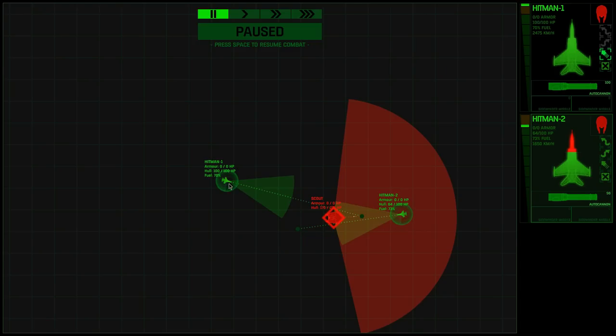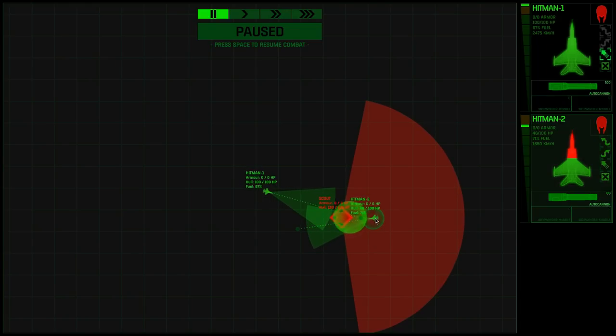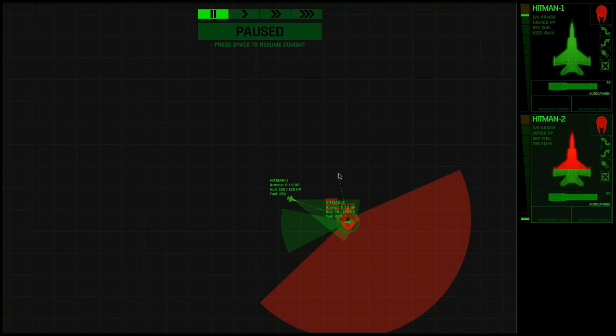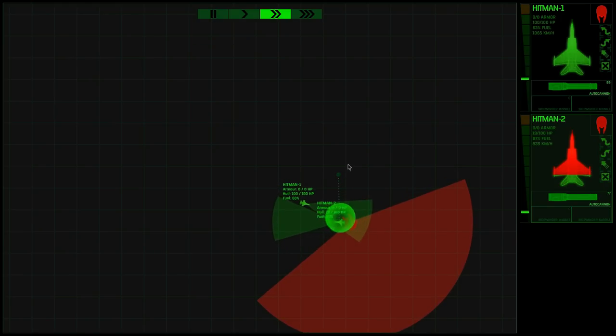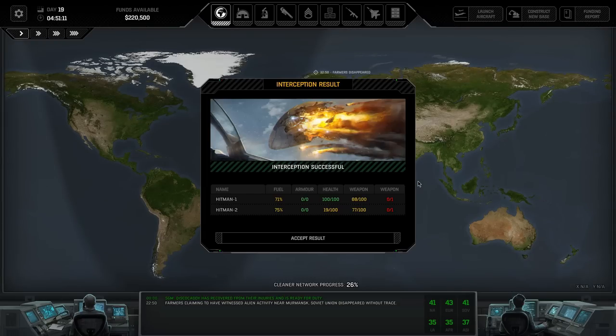They are now taking fire and Hitman One is coming in. They're going to have to tank that. Let's turn off the afterburner. Let's get you to turn up this way. We got the kill! I was about to tell Hitman Two to pull out but that's fine. Hitman Two took a lot of damage but survived. Hitman One got the kill.